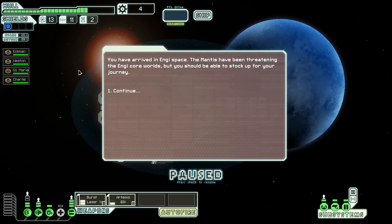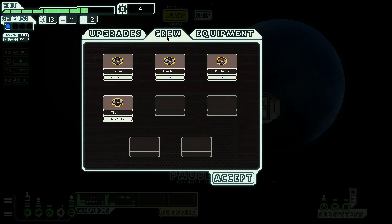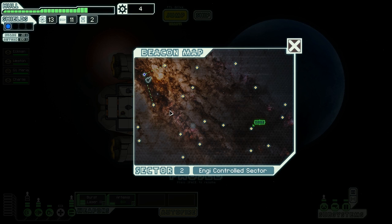You have arrived in Engie space. The Mantis have been threatening the Engie core worlds, but you should be able to stock up for your journey. I did get one additional crew member. I can't rename the new crew members. Let's just continue and see what we have here - the exit is there. If I go south or down, I'll have all these systems to explore and probably time for it as well. They're a bit more spread apart up north, so let's go down.